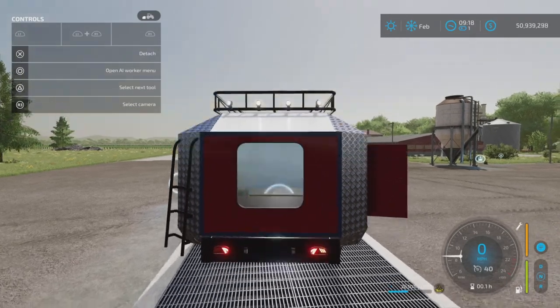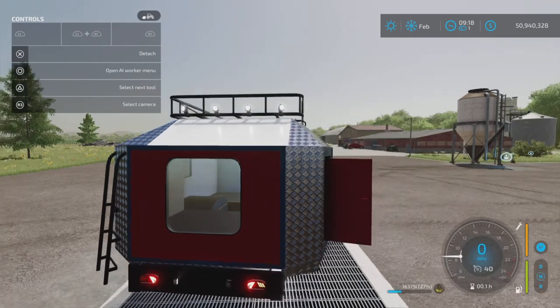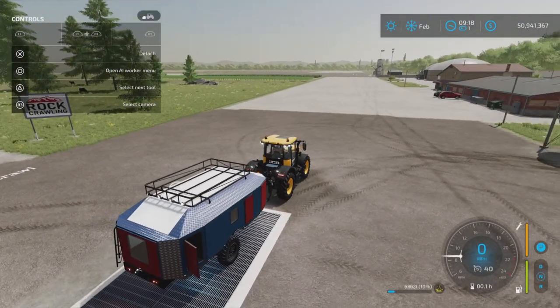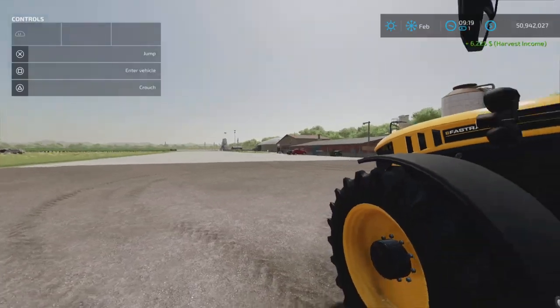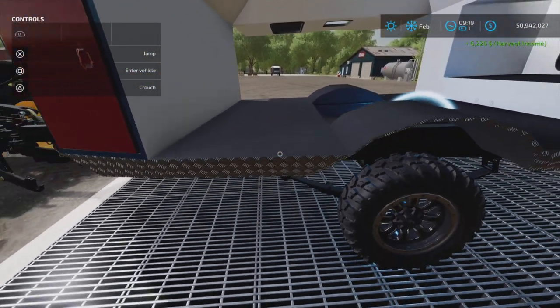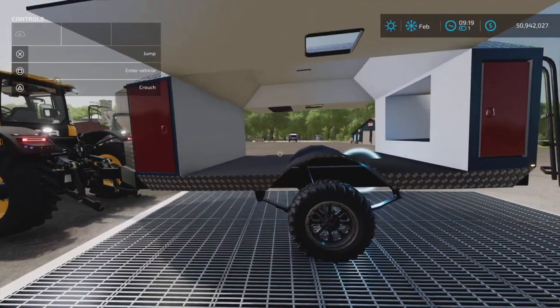It's basically a tanker — that's what it is. We have lights but no reverse lights, just lights. You can see the inside — you can look straight through, there's nothing in there. You can open the cover and, if you want, you can actually toss in pallets or whatever you like as well.